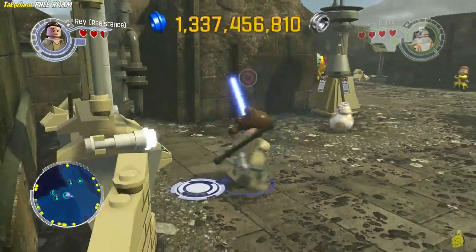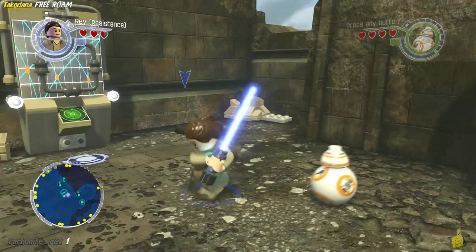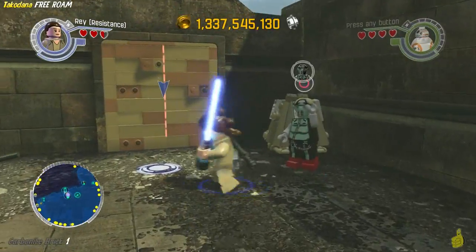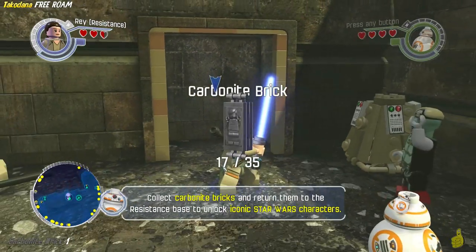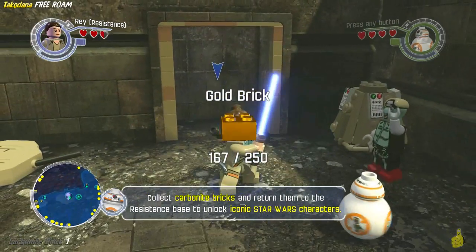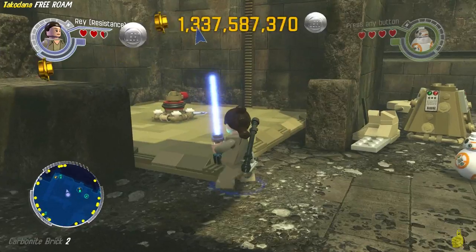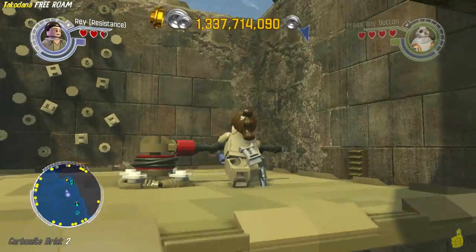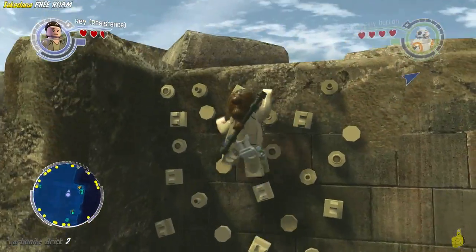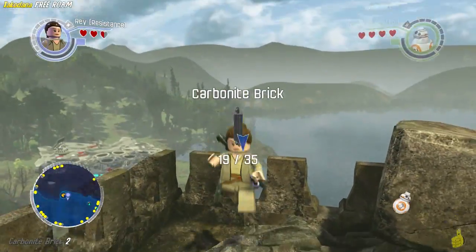Moving along. Right around the corner we have this little wall that we can actually rip through with a lightsaber. We'll go ahead and choose Rey — you could use anybody who wields a lightsaber. Go ahead and get inside and collect your carbonite brick. And there's another one right here — that's actually why we used Rey. It just so happens we need to use her staff and her wall climbing agility ability. We've made it all the way up top and there is another carbonite brick. We're going to do a back flip to go ahead and pick it up.